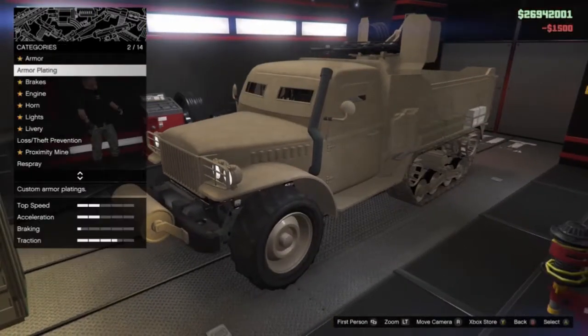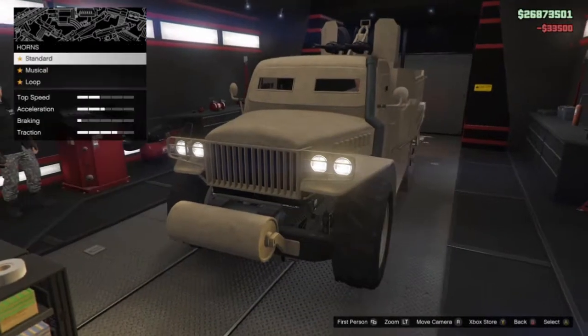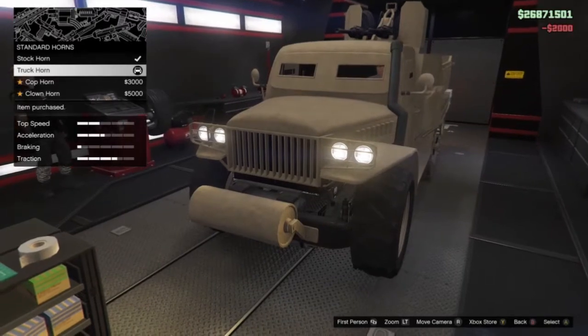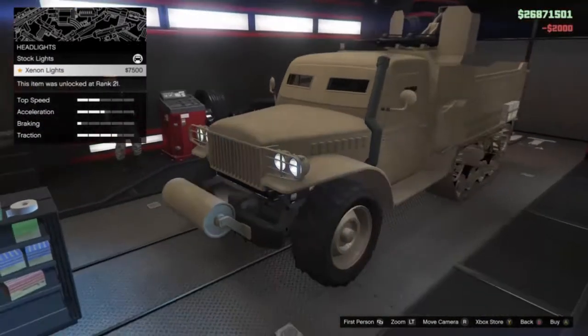As you can see, we've got three types of armor plate: light, medium, and heavy. You're obviously going to get heavy — it might make the vehicle weigh a bit more but it'll help you considerably against bullets.